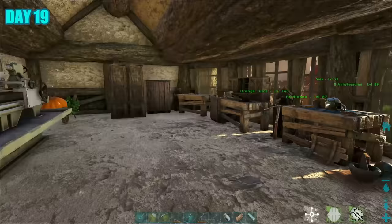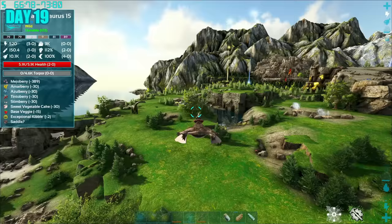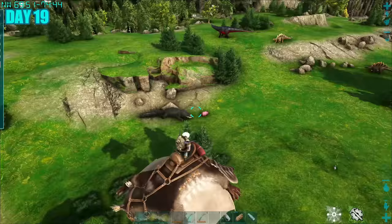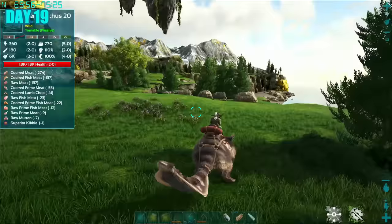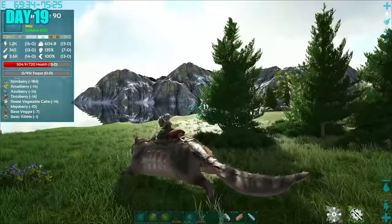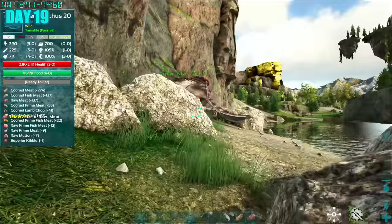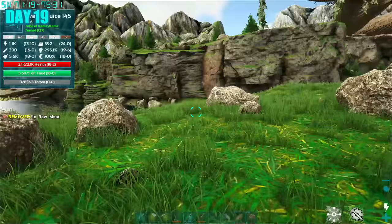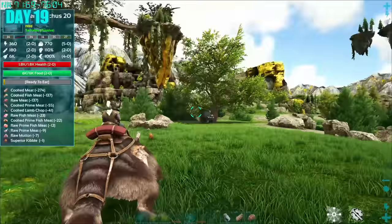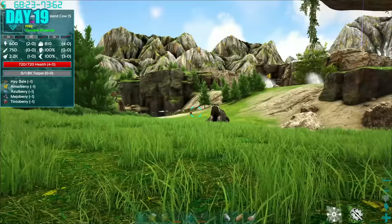Now that I had a spino, I needed resources to craft its saddle. But I spotted a moeder, which I'd never tamed before, so I thought I'd get some practice. In theory I knew how to tame this guy, but actually doing it was a whole other story. At first I thought it needed a whole bunch of food, and I didn't know throughout the tame that it only needed one piece of meat at a time. Only much later did I get the hint, so this took a lot longer than it needed to. After figuring this out, I managed to tame it quite easily.